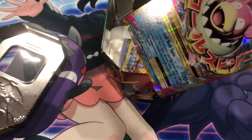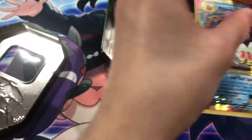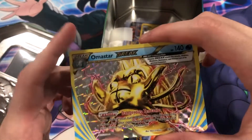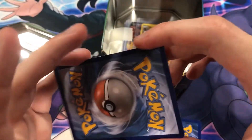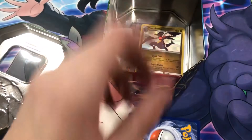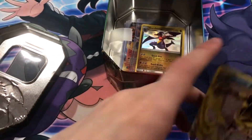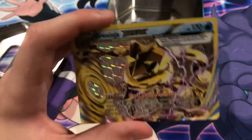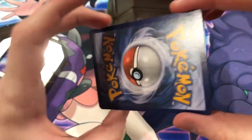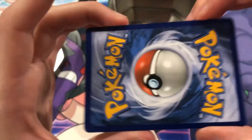Slowbro EX — cool EX. Some more BREAK cards. I'm going to start with this — I think this is like the best BREAK card you can get, maybe? I don't remember the other ones. But yeah, Greninja BREAK. Oh, this is very minty — just like fights back there. Wow, very minty.